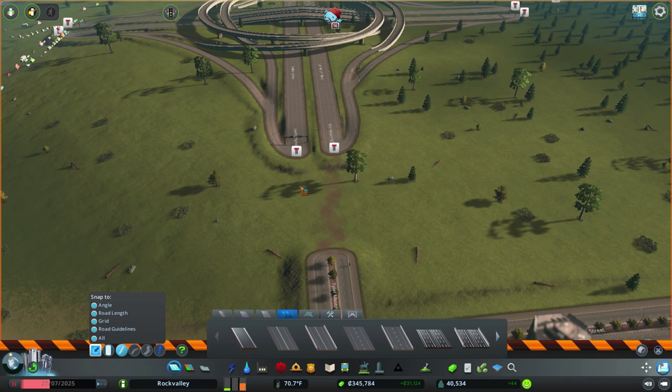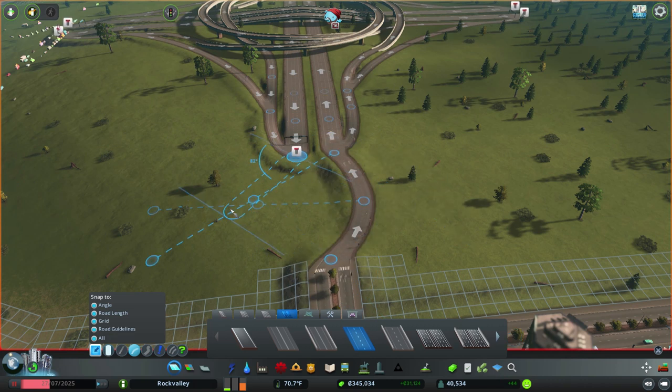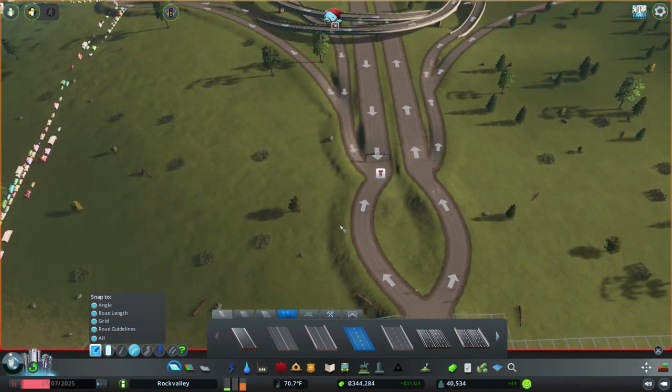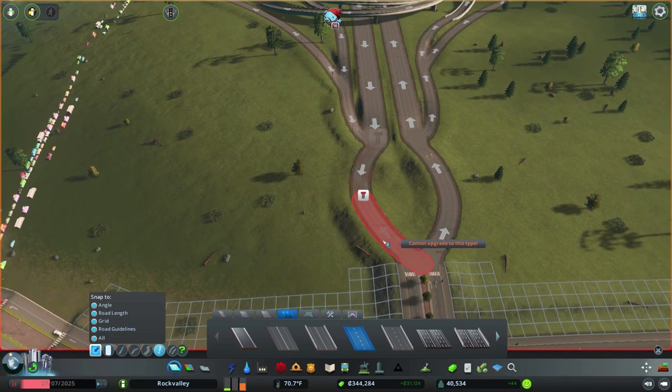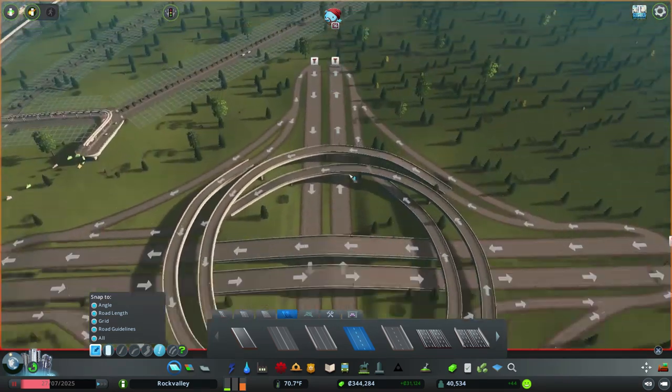I guess we could just do the curves — that's probably what we need to do. We'll go around 125 degrees. Let's just do it the same way because it'll be easier. Then take the upgrade tool and reverse you. So if you're getting on, you'll go through here — you got your two-lane, your two-lane on — and then you've got a bunch of different options. It'll be fine.